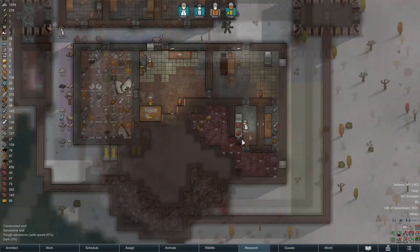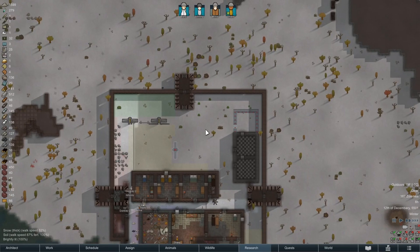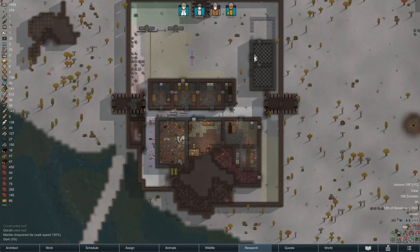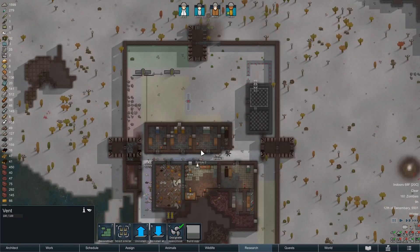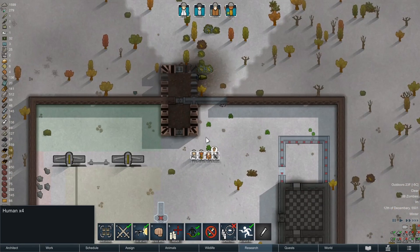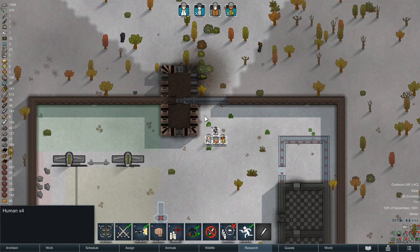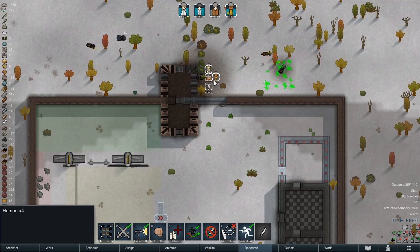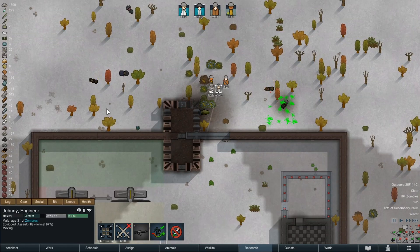What is going on people, welcome back, Johnny here and we are playing some RimWorld. This is the Night of the Living Dead playthrough. That could have been our wall blowing up — it definitely was. Two arms, people, two arms — the zombies are upon us.